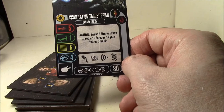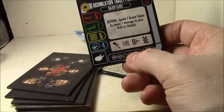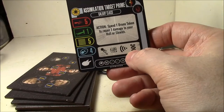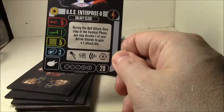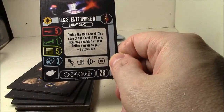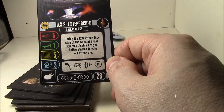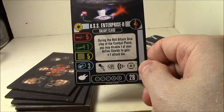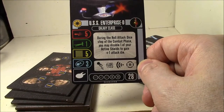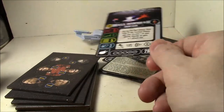Spend one drone token to repair one damage to your hull or shields. It has crew, two weapons, tech, and Borg upgrade slots, and instead of a battle stations action you get a regen. The Mirror Universe Enterprise D has one more attack and one less shield than the Prime Timeline Enterprise D. During the roll attack dice step, you may disable one active shield and roll one additional attack die. Kind of like a mini Scotty without an action.